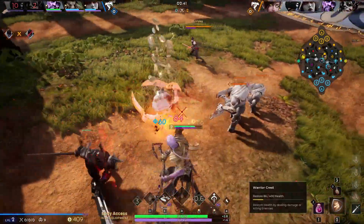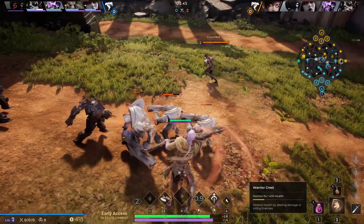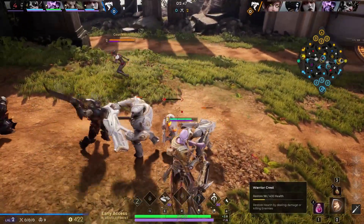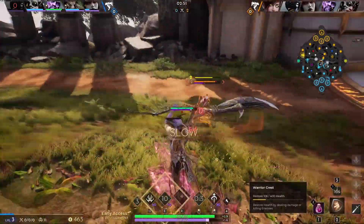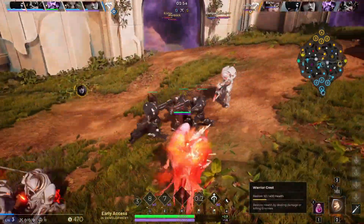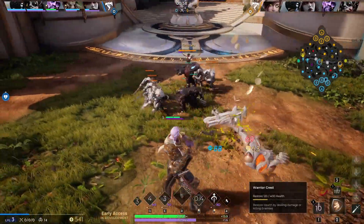For pretty much every melee character I would recommend a tank or a bruiser build. This will allow you to have high sustain against the enemy offlaner and potentially the jungler as well. For squishy characters such as carries or mages, I would just recommend the normal builds. Just know you're most likely going to be by yourself all game, so play extremely carefully.